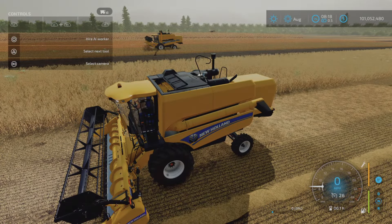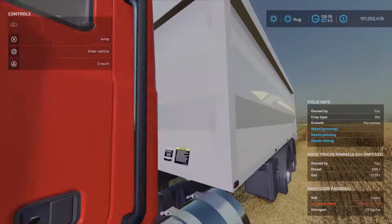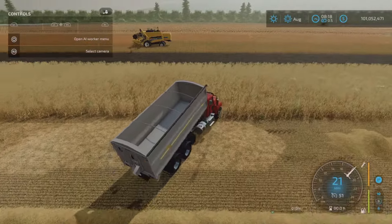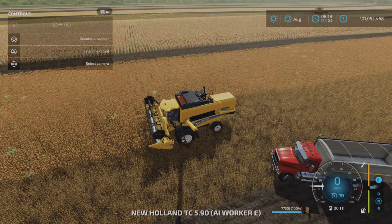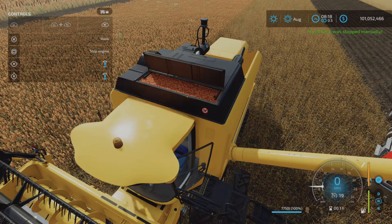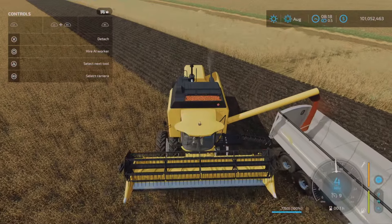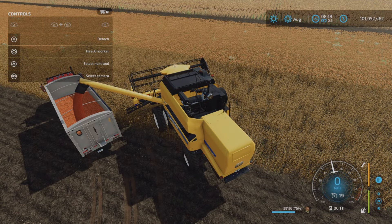Those controls are the same for all three harvesters. Let's get this dumped out and go over to unload the one with the higher capacity to see how fast it empties. With the hopper door open you can see how full the grain is — let's back up. Our unload speed here with the 7,500-liter hopper is quite good as you can see.